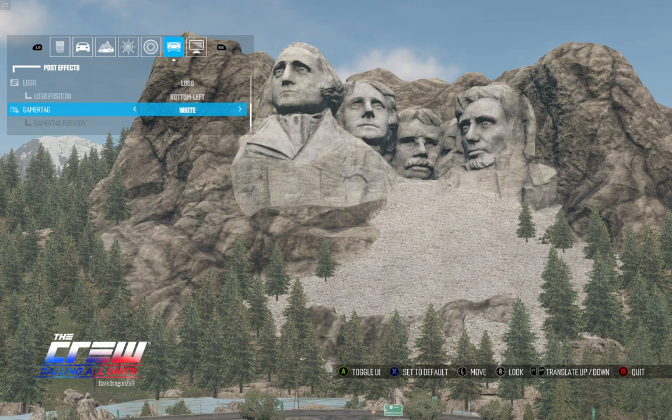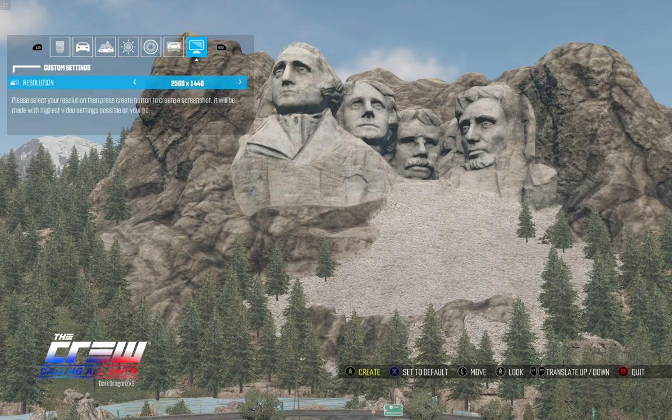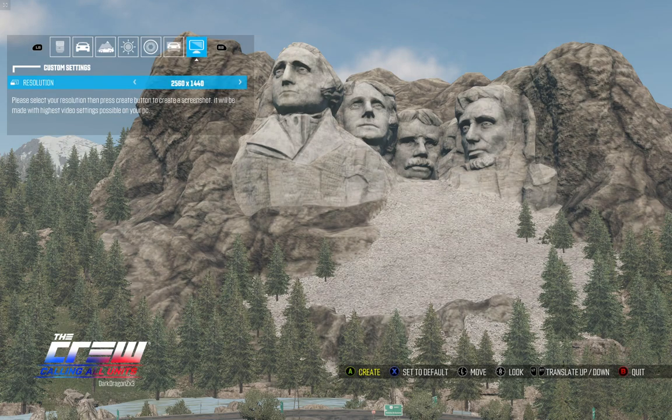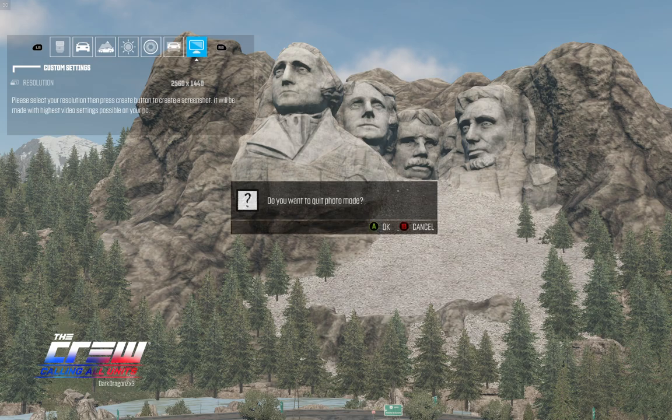Somewhere along the lines you can go and change the position of all of that and the sizing of it. I don't remember what I had on for all of that to show up — I was messing around with it and found it. That's how mine's so tiny; it's because I have it on the smallest size. And then when you figure out what it is that you want in here, you can go ahead and click on create for your resolution. If you want a couple different sizes, you can just change the resolution. We have a few different sizes and it tells you where the picture ends up at. And then when you're done, you can hit the B button and then you're out.